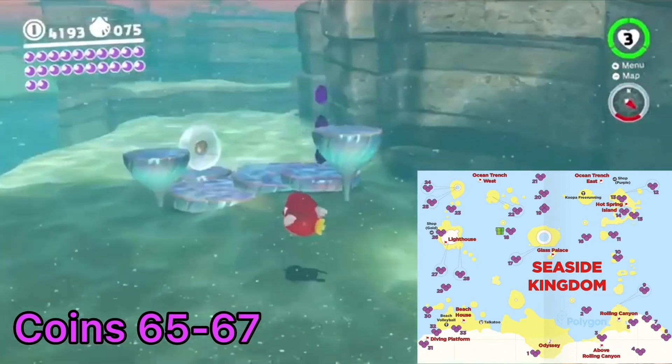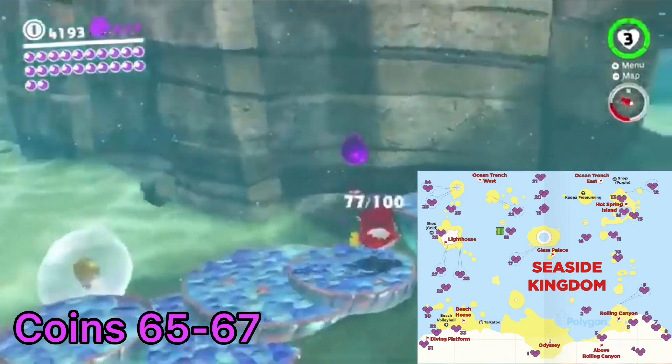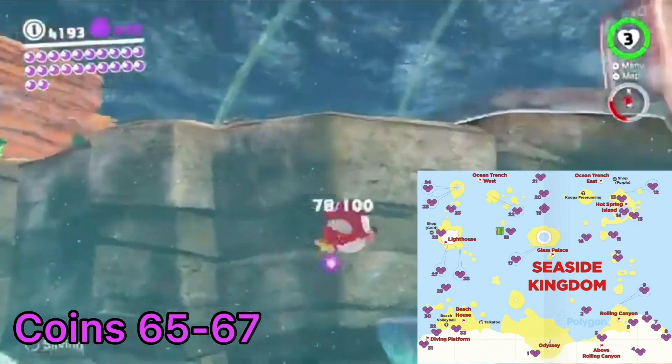Jump into the water to the south of the Hot Springs Island flag, right behind an umbrella. There are three vertical coins on some coral platforms.